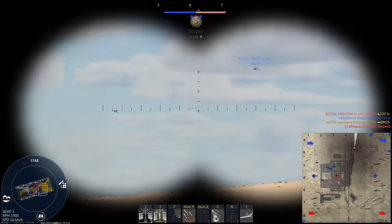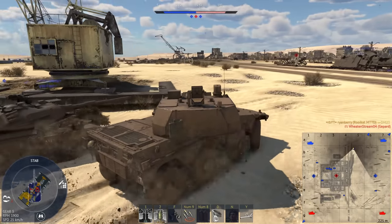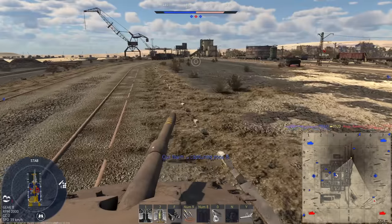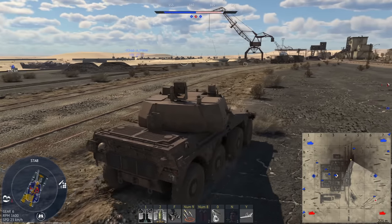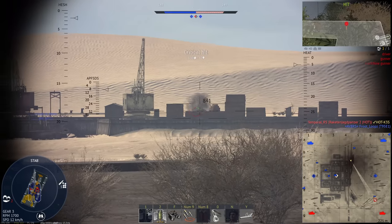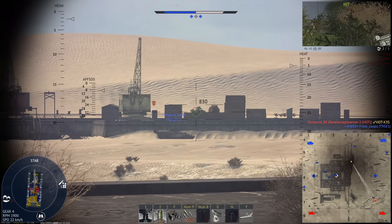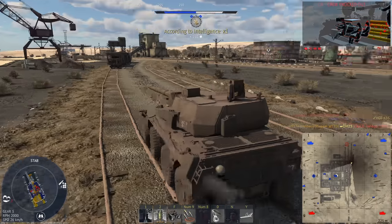What the fuck are you shooting at? Oh, it's a G91. Okay. I'm going to trust that scouting I did earlier and just push for it. Let me just do cruise control and check what's going on. Oh, what is that? Is that a UDES? No — oh, it's the 113 type thing. CM25. Yeah, got him.